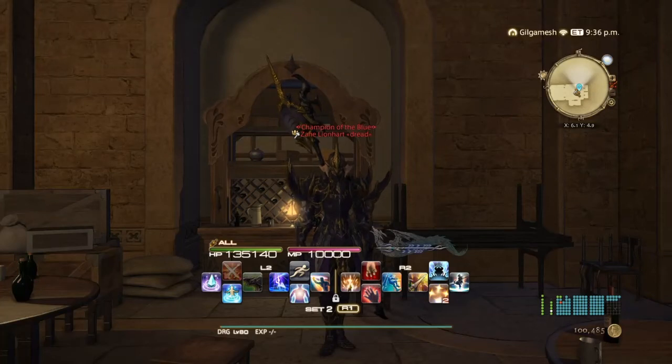Hello everyone, Zane here and welcome to Part 2 of my Ultimate Guide to Endwalker Preparations. So in Part 1, we went over Disciples of War, Magic, Hand and Land, and Currencies. In Part 2, we're going to be talking about Side Stories.